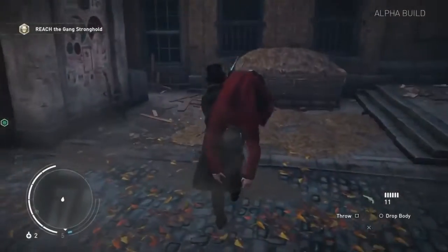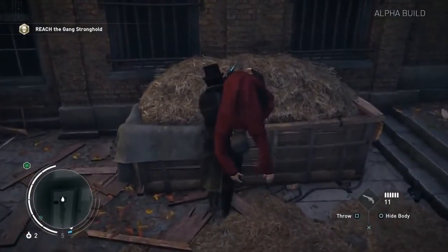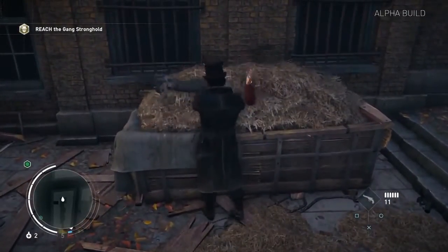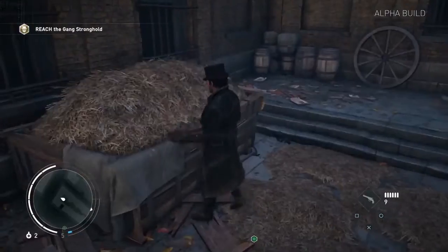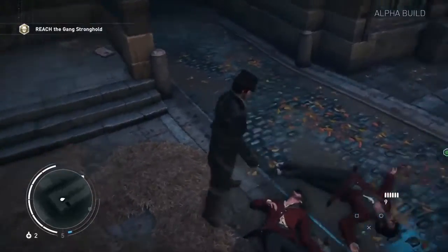Being stealthy means not leaving a mess, so Assassin's Creed Syndicate once again gives you the ability to carry and conceal dead bodies. In a series first, however, you can take them back out again if you change your mind, or just really feel the need to sling a corpse over your shoulder.